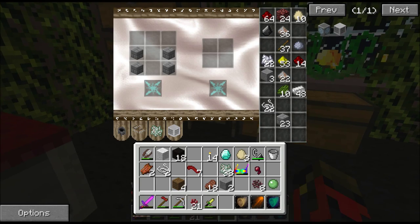We can run over here to our magic table, put these back in there, and to make mutandis extremis all we do is put nether wart in the center.